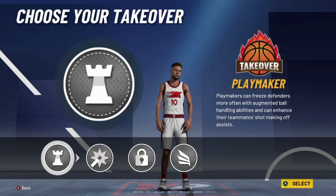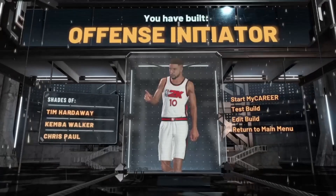Make the player as short as possible, lowest weight and lowest wingspan. Just make the worst player possible.